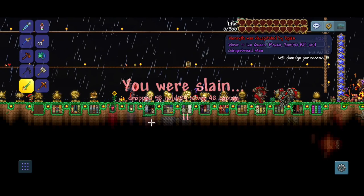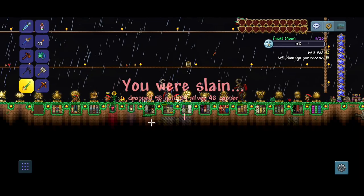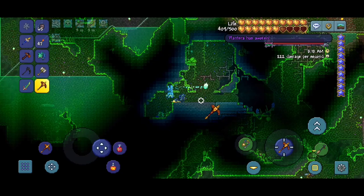Does our enchanted sundial work? Yes — thank you, enchanted sundial! Finally — we got everything we want out of the Pumpkin Moon and the Frost Moon. Let's finish this off and then go farm out Plantera for the Seedler. Now we're just going to farm out Plantera until we get the Seedler.